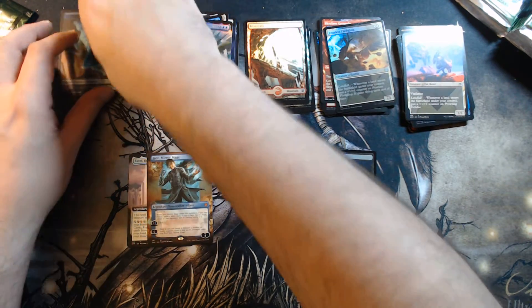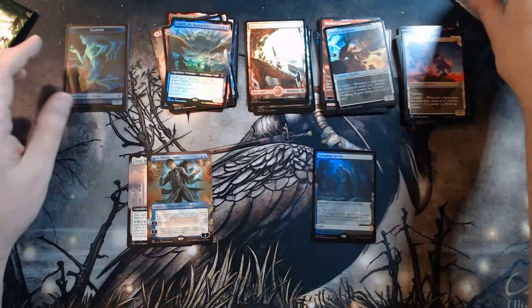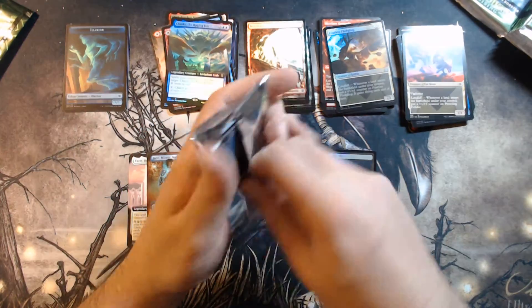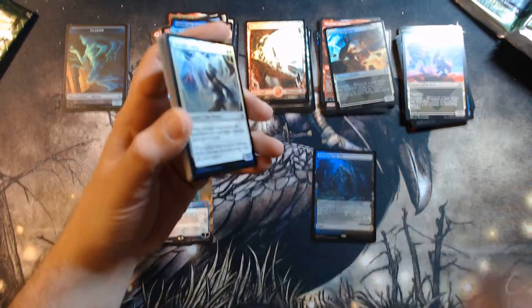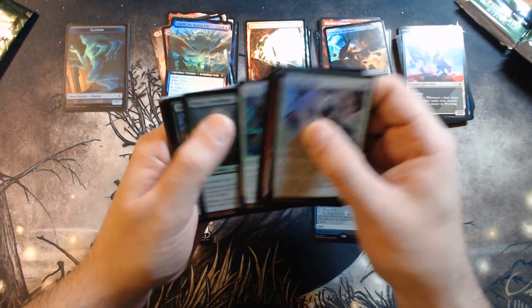And our Illusion Plant token. We had a Cat Beast — what was the other side? Cat Beast Insect. I'm trying to think if there were any cool combinations that could be had in here. Pack number four. I gotta go a little faster here, I think. Let's face these out a little bit better.